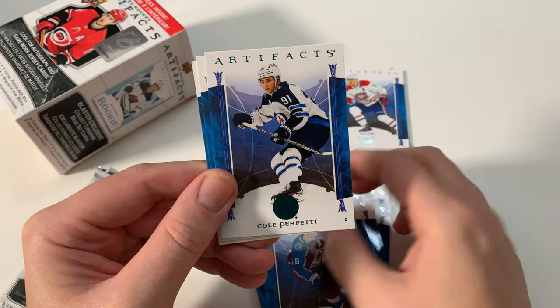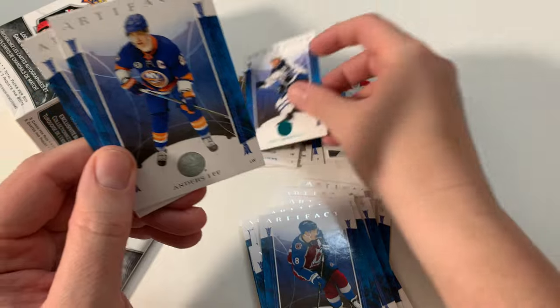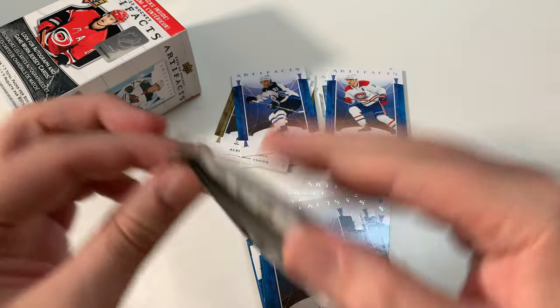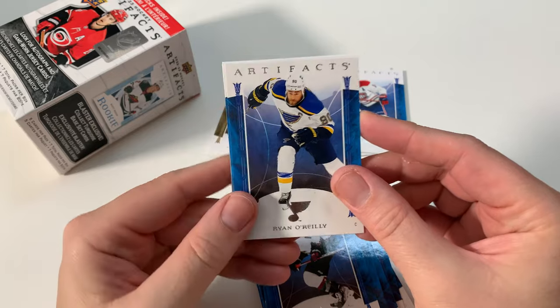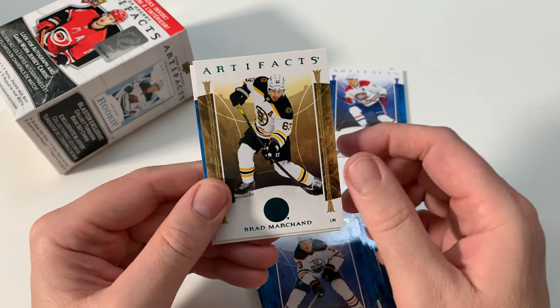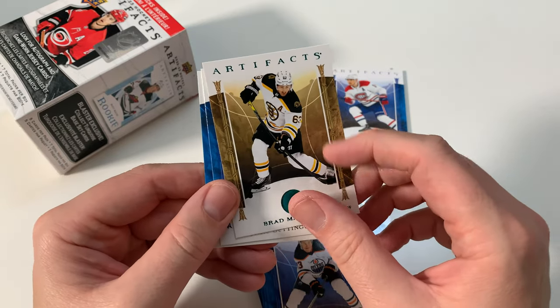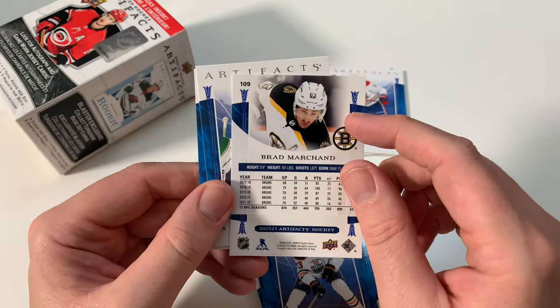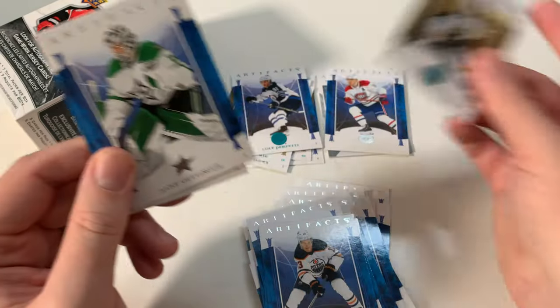Kale McCarr, Cole Perfetti. Wow, I'm getting an insert — or parallel anyway — in almost every pack. That's pretty cool. Anders Lee and Gunsberg. And the final pack, which I must say I'm fairly happy with overall. Of course I would have taken a rookie redemption every day of the week, but O'Reilly, Pooley-Arvey. Brad Mershon — but it's a leather one. I think it's leather or wood. I like it — except it's Brad Mershon. Boo!